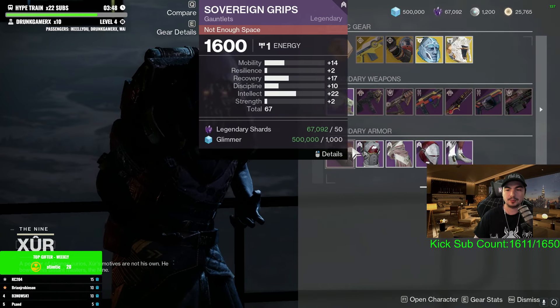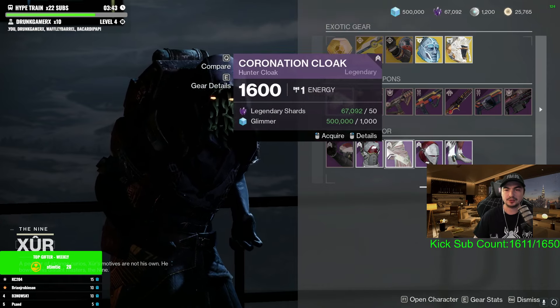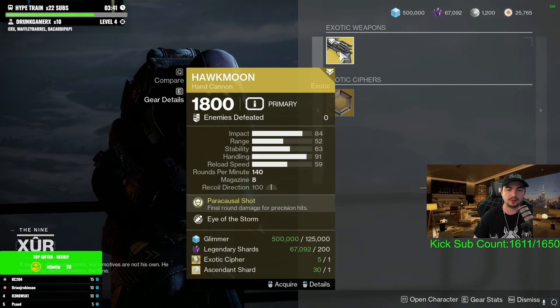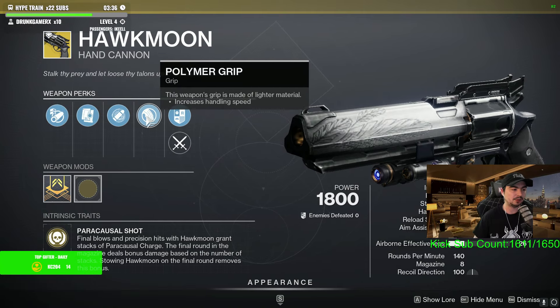Here are the Armor Rolls we have this week. Not horrible for Hunter, truthfully — could be a little better, I guess. We also have Eye of the Storm on Hawkmoon, Arrowhead, Iloid Mac, Eye of the Storm, Polymer Grip.